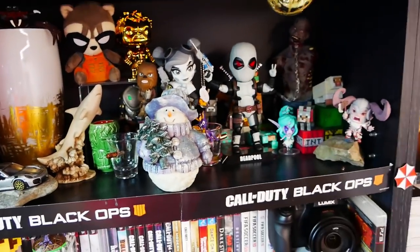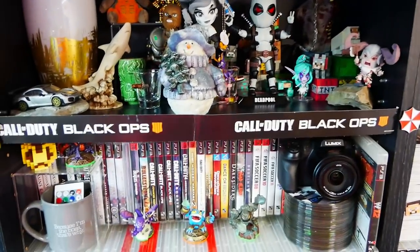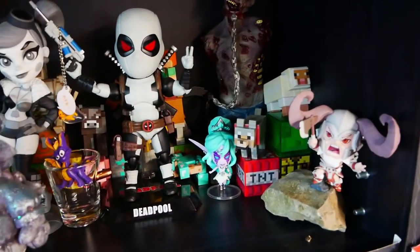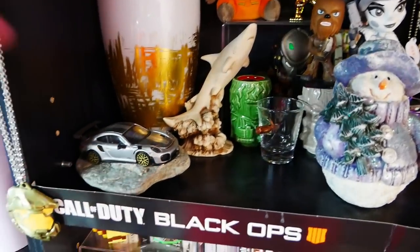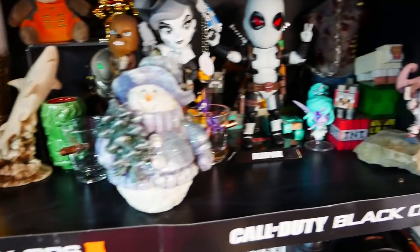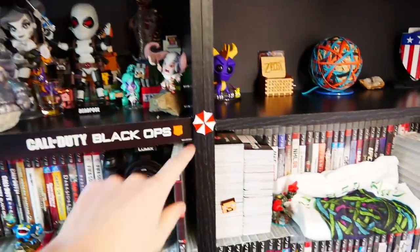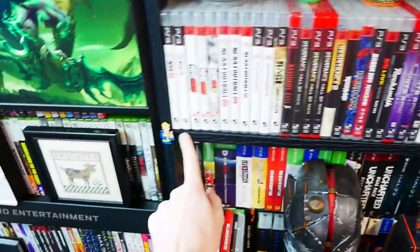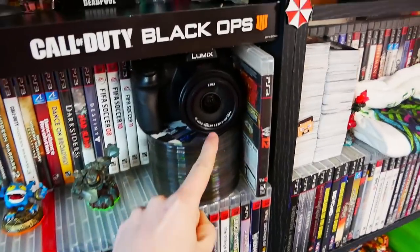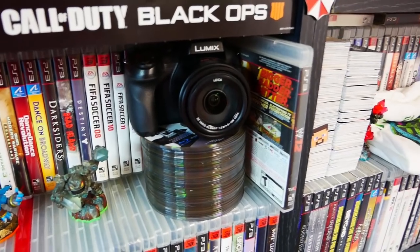Now up here on the very top, we have not much on that side — it's still a work in progress. Over here we have a little Christmas guy, tons of other things I've either found dumpster diving or gotten from subscription boxes. Got a little Porsche, got a shark, got some shot glasses with bullets going through them. I do this with my gaming shelf as well — I put pins in here. There's a Minecraft one, a Fallout one, an Assassin's Creed one. There's my old camera — it's kind of just a paperweight at the moment, it kind of broke. Some Skylander figures — they just look kind of cool.